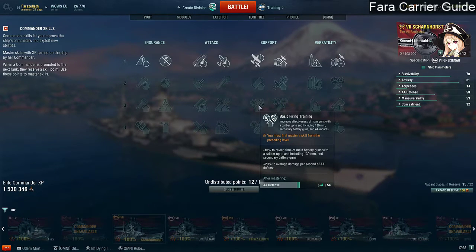Here's basic fire training. It's a skill taken by many ships for many reasons — it increases the main battery up to 139mm, but it affects all secondaries. As an aircraft carrier, it can be hilarious for secondary builds, but the reason you might want to take it as your three-point skill is the 20% damage increase per second to AA. That's a 20% increase to your AA, which is pretty good. As an aircraft carrier up to tier 7, you don't have defensive fire to panic incoming bombers, so you're susceptible to carrier strikes. If you want to increase your AA — assuming your ship has good AA — that's actually a pretty interesting skill to take.